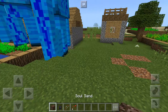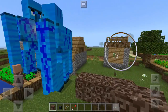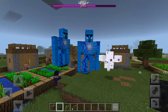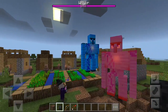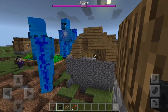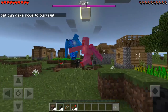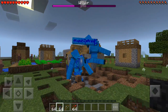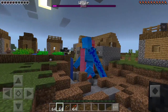Now let's see if this can really defeat the wither boss. Let's spawn the wither boss and see if it works. They're not attacking the wither — I'm not sure why they're not fighting. Maybe it's because it's not survival mode. Let's switch to survival mode. There we go — they're now fighting, because in survival mode they know to fight back.